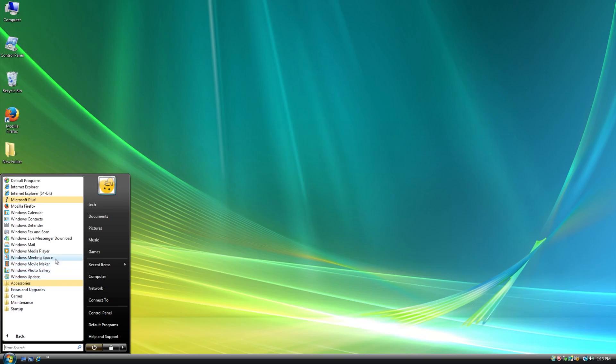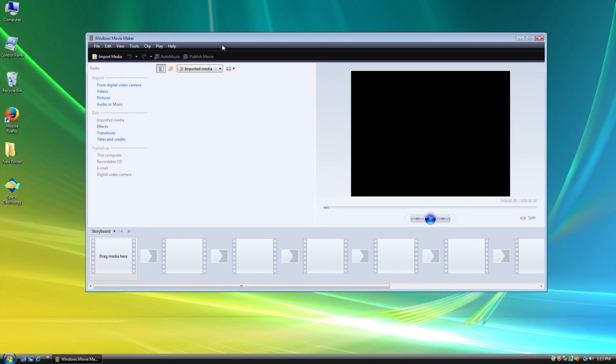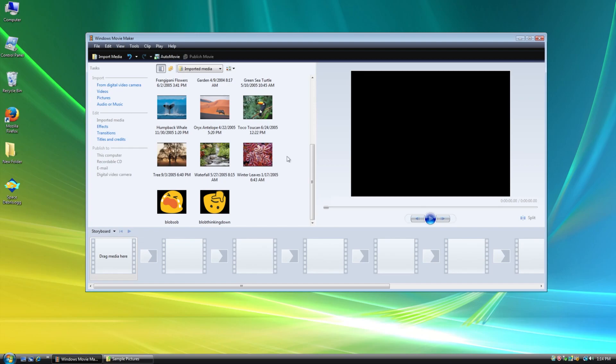Well, it's been chaotic so far. We took a look at the messy Windows Media Player, we took a look at some of the screen savers, played games, but let's try out Windows Movie Maker. It's time to make a movie.